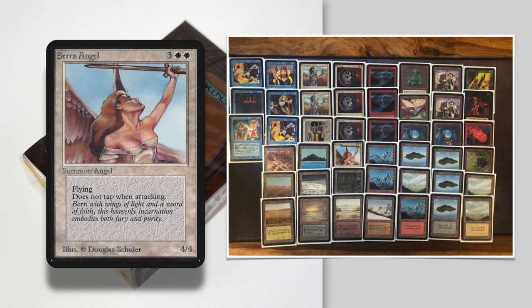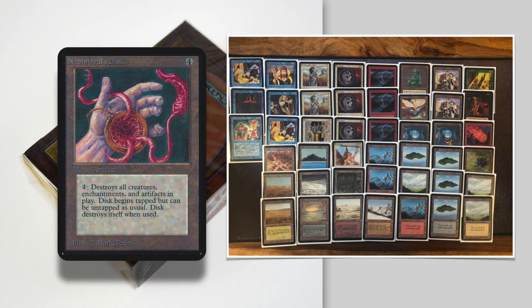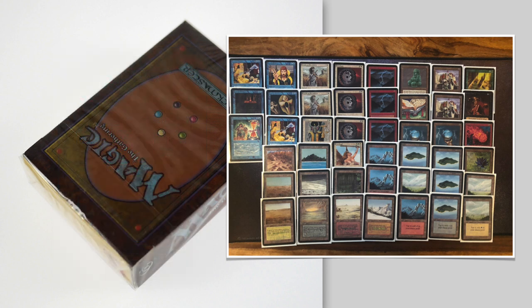What I like about this matchup is we're going to have Serra Angel versus Sengir Vampire — each player running one. I love that, it's really old school. We've got blue cards too, including a Steal Artifact which I think is going to be really, really good. Erwin isn't playing any enchantment removal, so Ron can steal whatever artifact. The problem is Erwin is only playing a single artifact — a Nevinyrral's Disk. So the Steal Artifact might be a dead card in hand. But if Ron can steal a tapped Nevinyrral's Disk, that is going to be brutal for Erwin, since the Disk is one of his only ways to destroy enchantments.